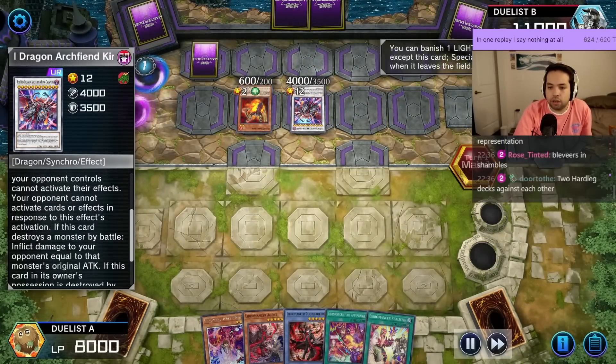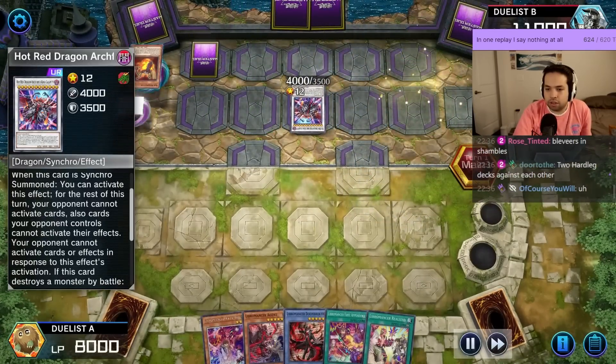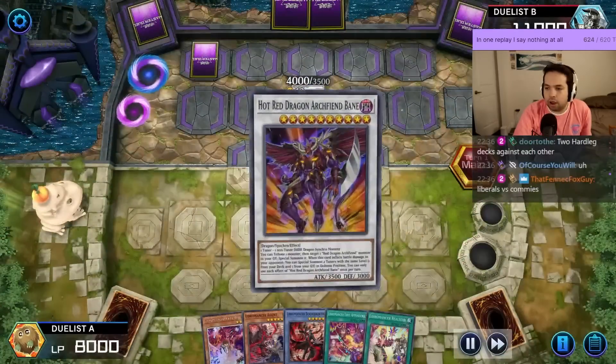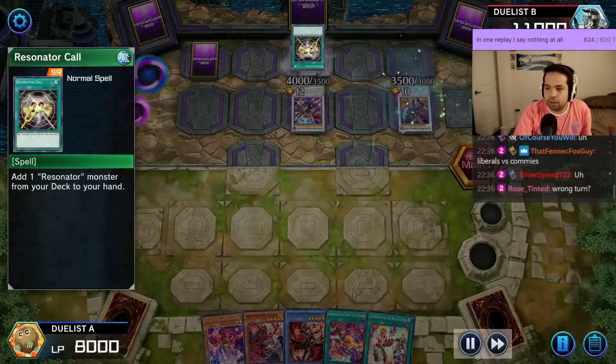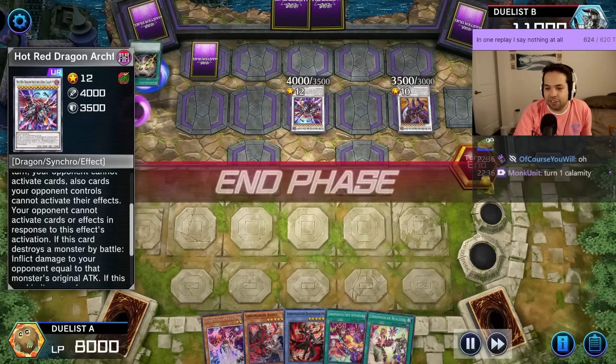Just summon Calamity. Bane. You cannot activate cards this turn.